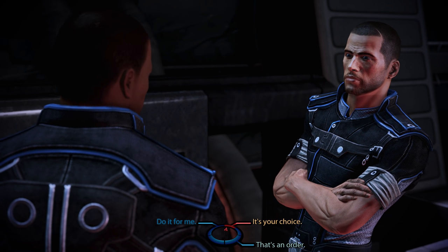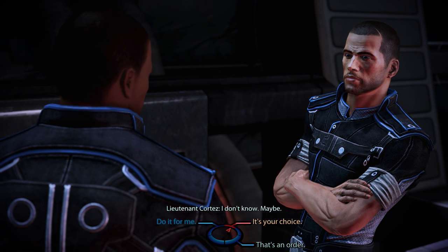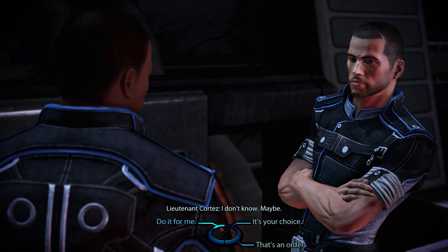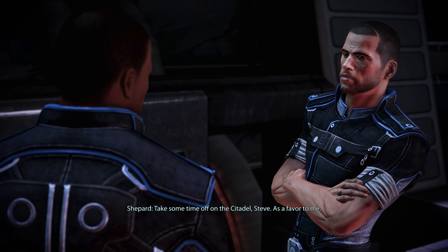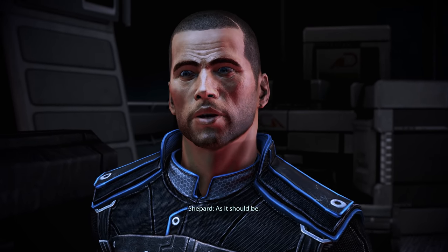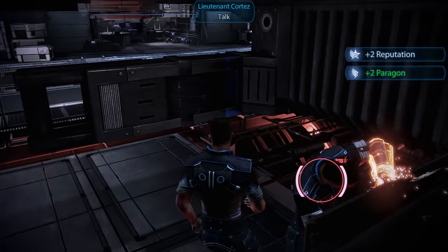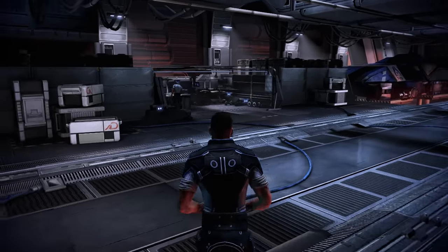We can now actually use a charm option to get Cortez to take some time off. Unlike the two options on the right, this does not earn us any morality points, but it is the guaranteed way to get results. Take some time off on the Citadel, Steve — as a favor to me. I find it very hard to say no to you, Shepard. As it should be. With two Paragon Points and two Points of Reputation earned, let us now continue — James probably also has some thoughts on our new guest.